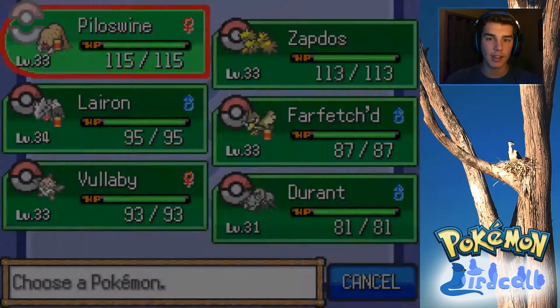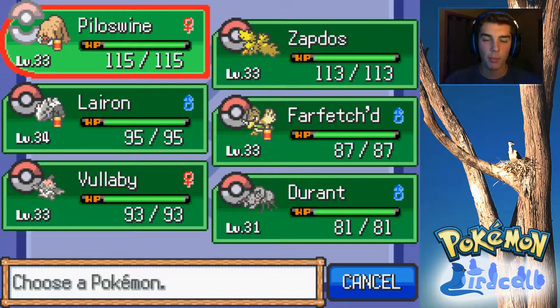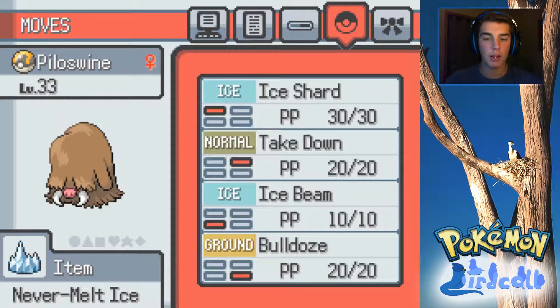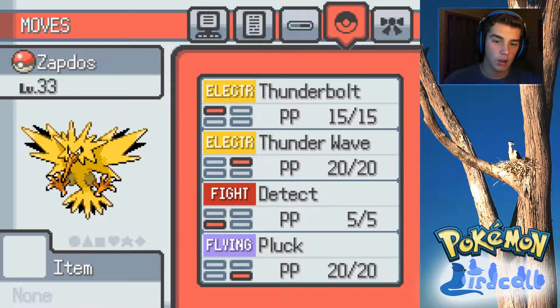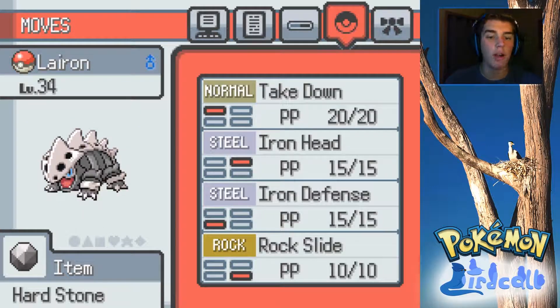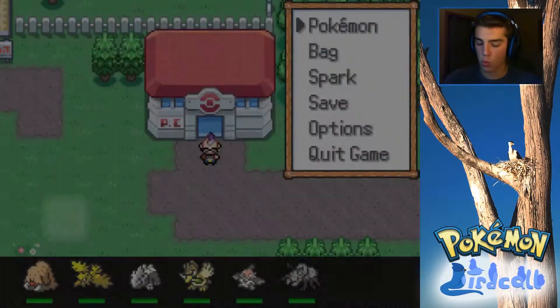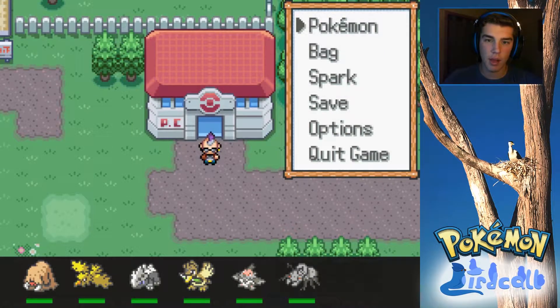First, let's go ahead and take a look at our team, then I'll go through the prerequisites to today's episode. First up, we have Piloswine, level 33, holding the Never Melt Ice with Ice Shard, Takedown, Ice Beam, and Bulldoze. We have Zapdos, level 33, with Thunderbolt, Thunder Wave, Detect, and Pluck. We have Lairon, level 34, with Takedown, Iron Head, Iron Defense, and Rock Slide, and we have a few other guys as well.